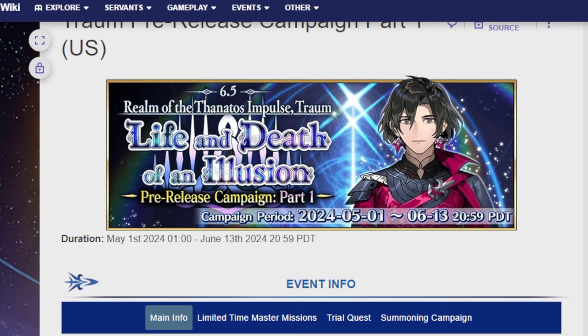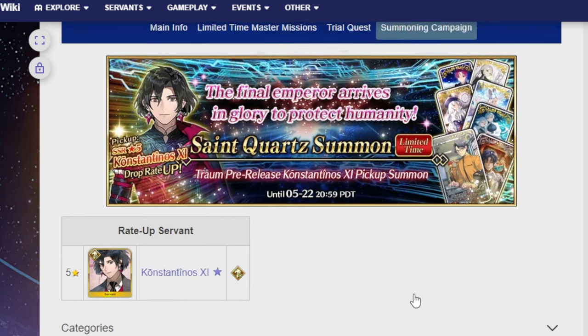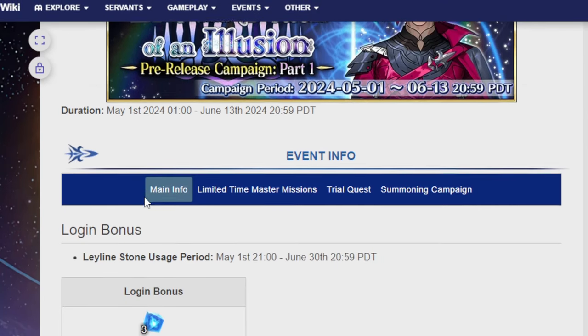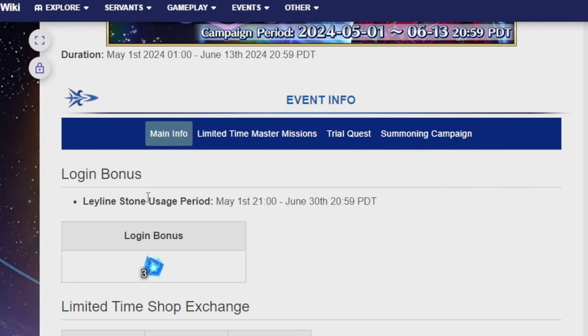So the big thing that's happening here is obviously Constantine's banner, but I'll save that for the end — I say as I don't right here. But here you go. So let's go over the actual event details for the pre-release campaign, if you somehow do not know and just want to hear me tell you about it.